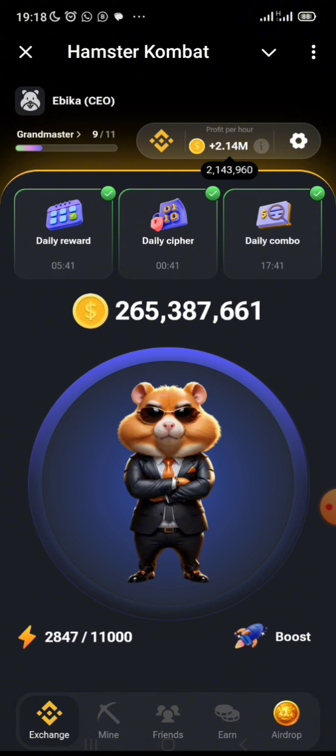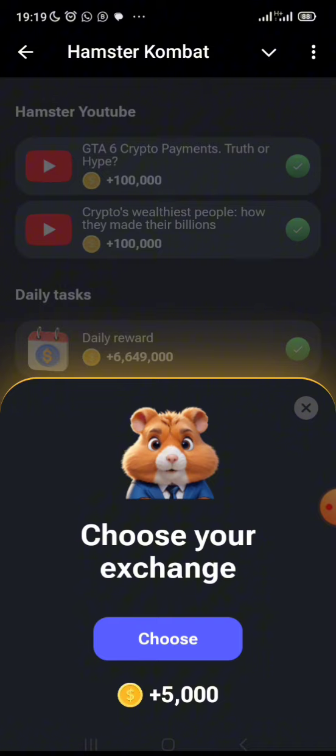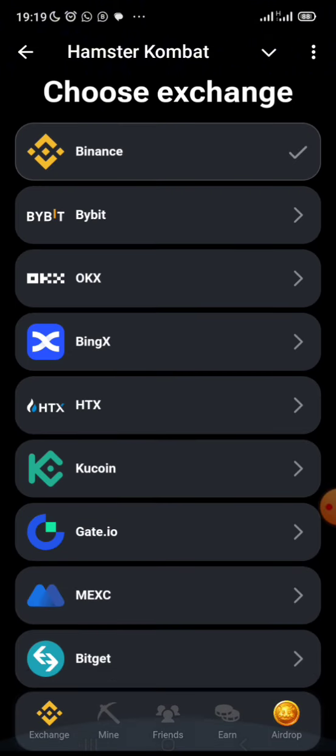If you're new to ArmStar Combat, once you register you get to choose your exchange. The different exchanges available on ArmStar Combat include Binance, Bybit, OKX, Binks, HTX, KuCoin, Gate.io, and MaxBits. You pick any of these exchanges. I picked Binance because I already have an account there.